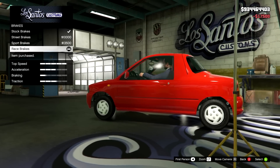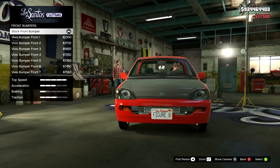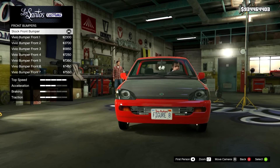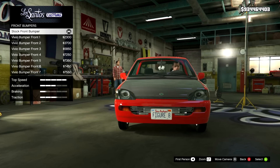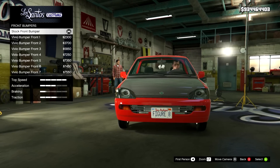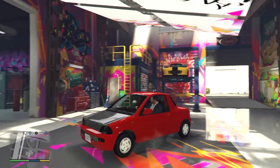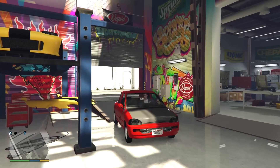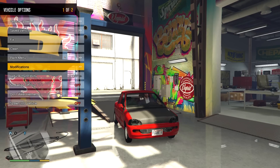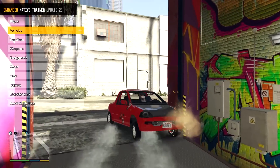So brakes — let's go for some race brakes. Front bumpers — oh my god, we have seven of them. I want to quickly check if there are any more inside Benny's — but apparently Benny's doesn't work; that must be a bit of a bug. Checking modifications, front bumper — yep, there are only seven. So we can modify this whole thing in Los Santos Customs.